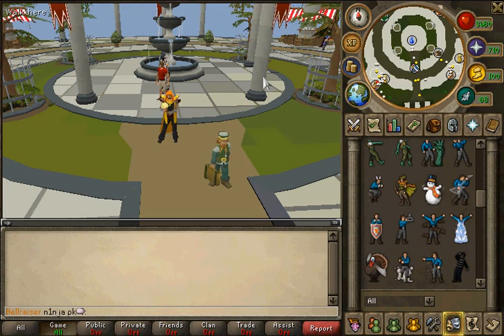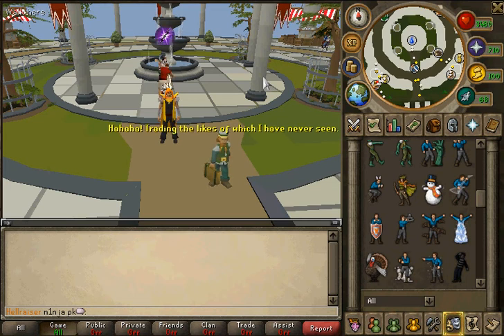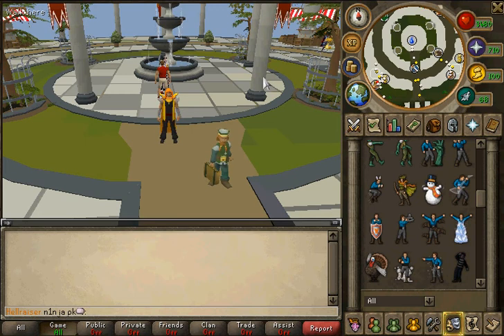It's kind of a worthless skill, if you ask me, unless you really like making fires and stuff like that, or cooking on fires, anything like that. Other than that, I got it just to get it out of the way, and it's just a 99 — get an extra cape.